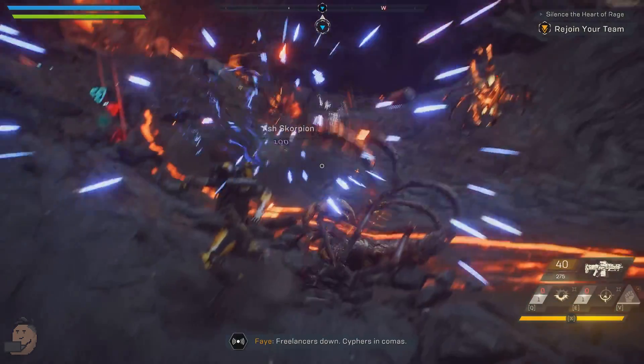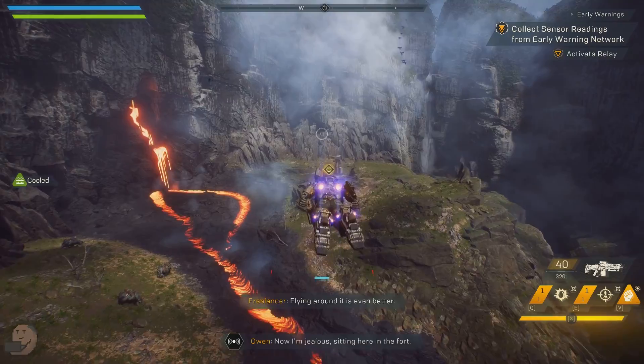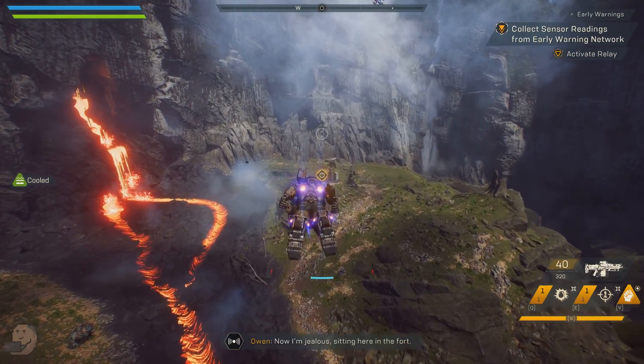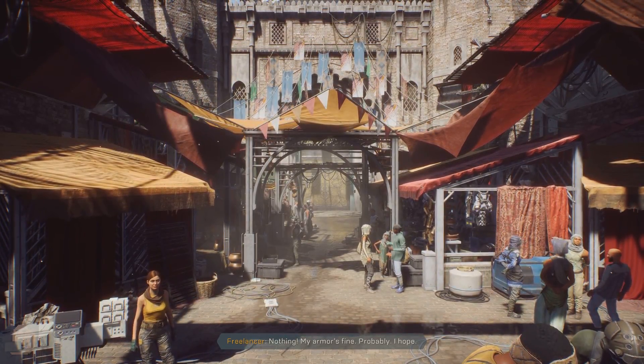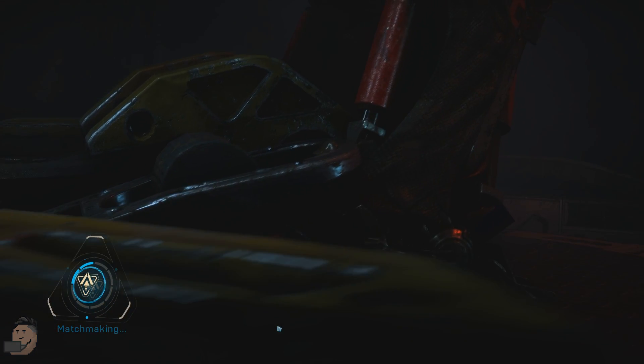The first thing you need to do is get through the tutorial mission. After that mission you'll be thrown into another tutorial of sorts and then you'll be in the fort. This is when you take your first group-based mission and pick which javelin to run with. Do all of that and finish the mission.